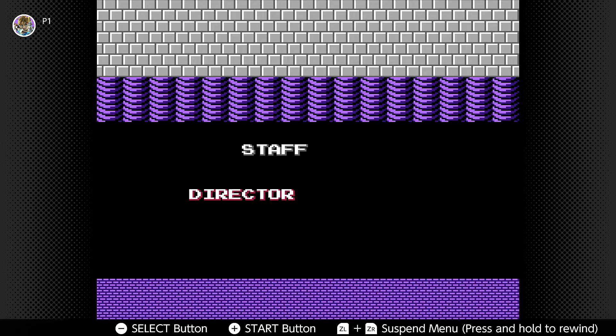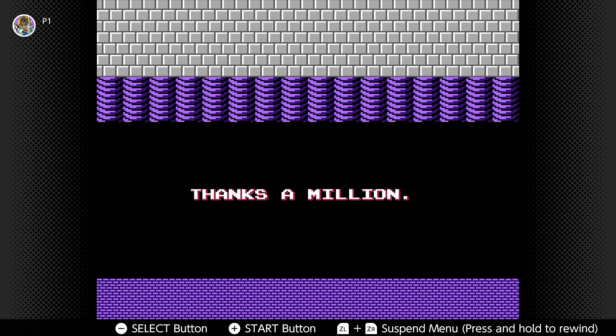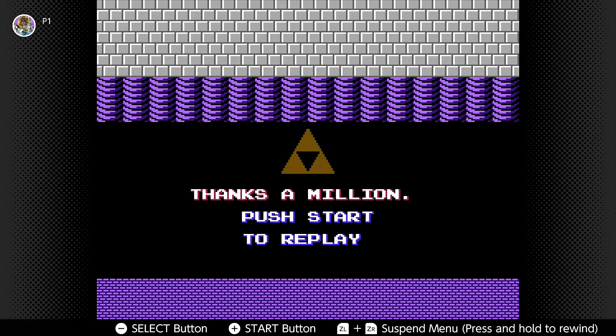Thank you guys so much for watching. As far as the next Let's Play goes — Johnny, if you're watching, I know you want me to do A Link to the Past. Honestly, I don't know — it's between A Link to the Past and Link's Awakening on Nintendo Switch. If I do A Link to the Past, it'll definitely be 100%. If it's Link's Awakening, I don't know if I'll do 100% simply because of the way the Switch version is made. I'm going to go ahead and end the video here. I hope you guys will continue sticking around for the channel — please click on the links in the description below. Take care and have an awesome day.